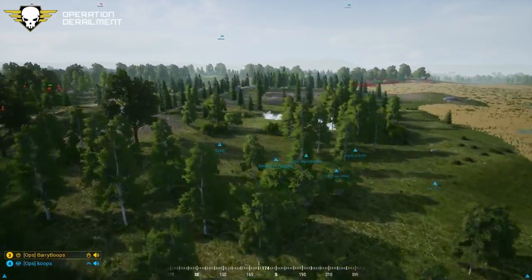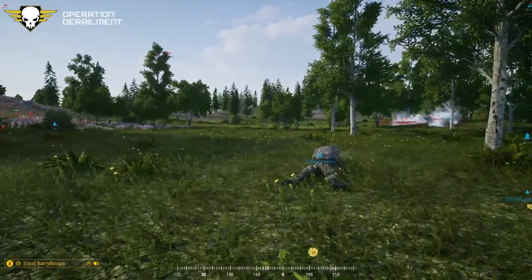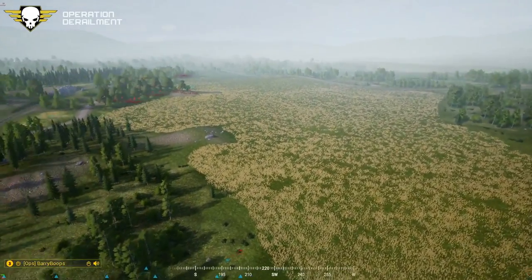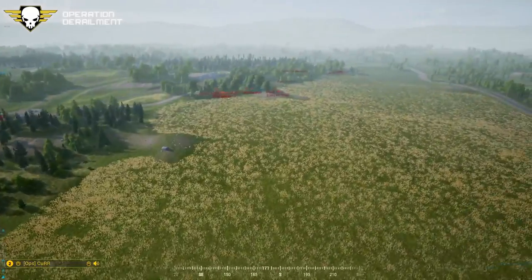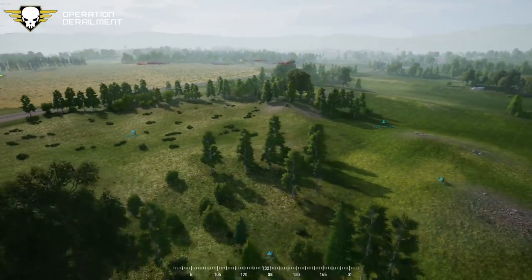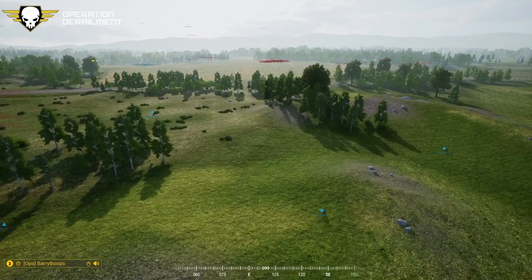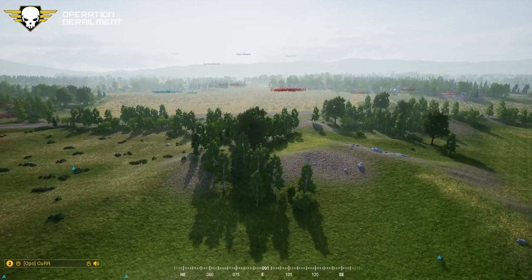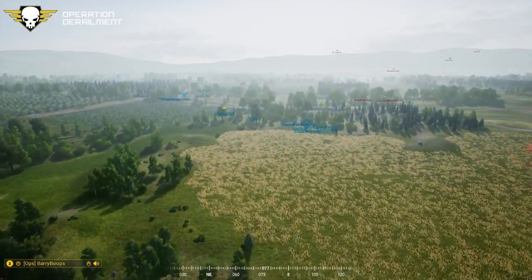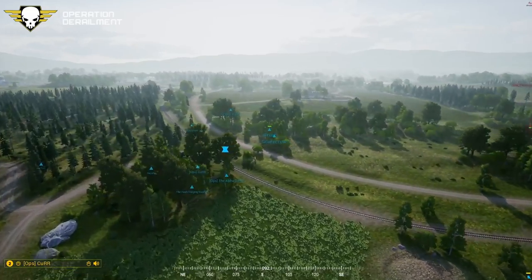Squad two, can you break off a buddy pair to link up with squad four so I can have comms with them? They're shooting at dirt. Squad two command - copy, send a buddy team to the BTR. I'll be in charge of the BTR. Do you want anything else or just a buddy team while the rest of us take a position? Just a buddy team - one person that can talk locally to the people in the BTR. Yeah, I got Guido and Slasher going up.